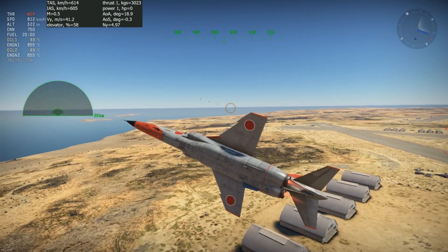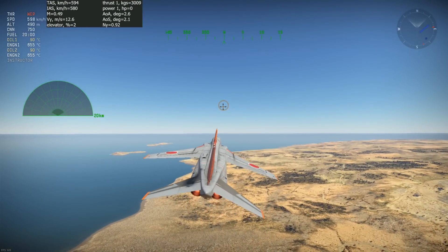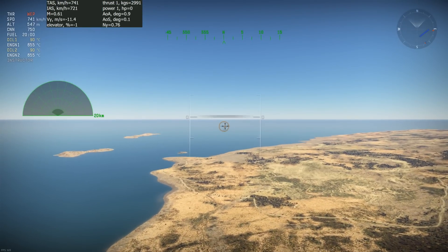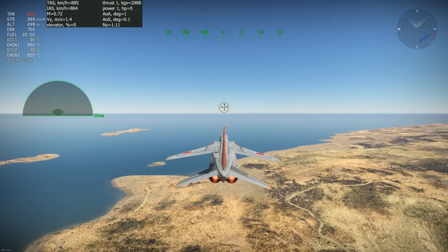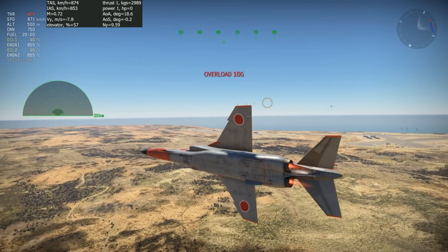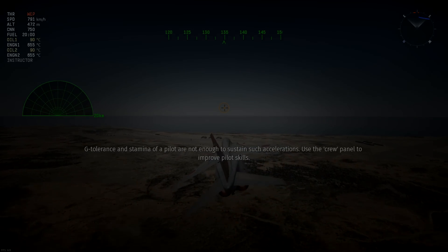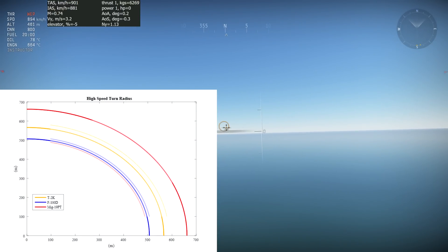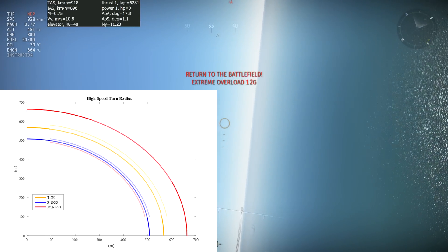The last test is the high-speed turn test where we will measure the maneuvering energy retention at the same time. This test is the most useful one for usual match situations. Each aircraft will accelerate to around 950 km/h at 500 meters of altitude and commit to a turn. Since there's a large difference in the time it takes the aircraft to get into the turn, testing starts at 25 degrees past the zero-degree point and ends at 70 degrees past the zero-degree point to complete a 45-degree turn, or one-eighth of a circle. A longer turn wasn't possible since the MiG-19 rips at 80 degrees and the pilot passes out shortly afterwards. The graph on the bottom left shows that the MiG-19, which had the advantage at low speed, now has the biggest turn radius at high speed, while the T2 and the F-100 kept their radius approximately constant.